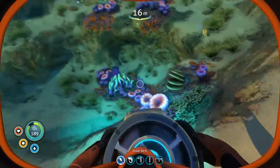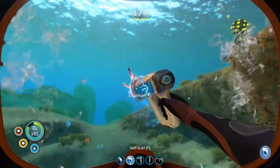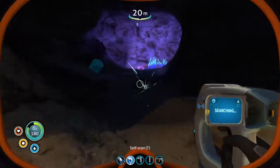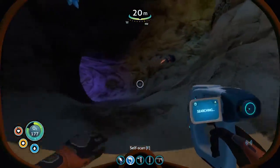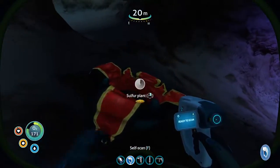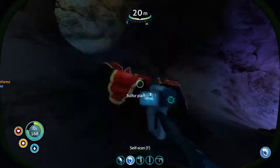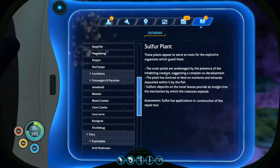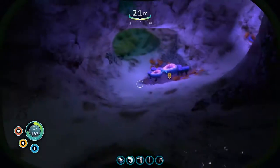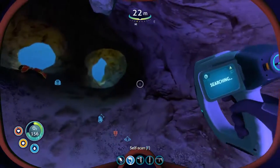I'll need a cave. None of these are caves. Oh — two of them! A gray fish or crash fish. Where'd you come from? There he is — cave sulfur from a sulfur plant. Perfect. What is this? Nest of the explosive organisms. And we needed it for the repair tool. Wow, well we found one real fast.